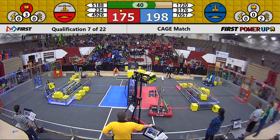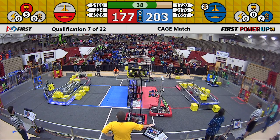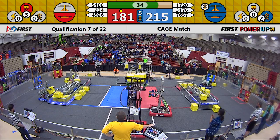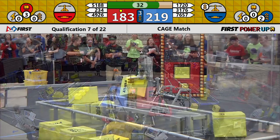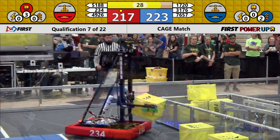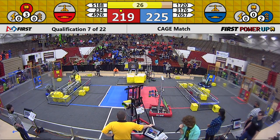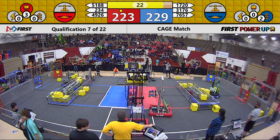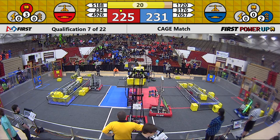51-88 placing another cube onto the scale. 1720 now their turn to take a little bit of a nap. 234 able to put a cube and take back the scale and even it out for the Alliance. Neither Alliance currently in control. And that sound means it's time to climb. 234 looking to take the scale back for the Red Alliance — they are meager points apart.